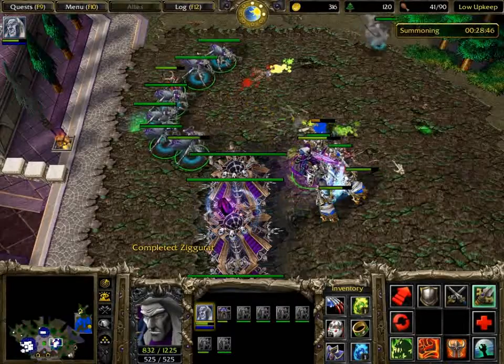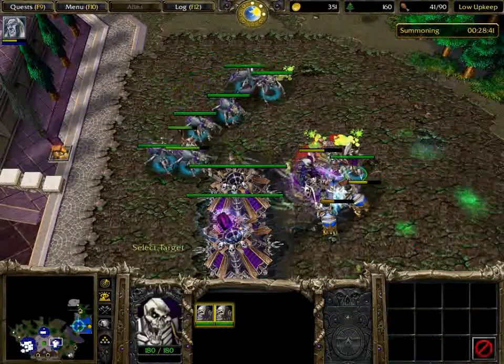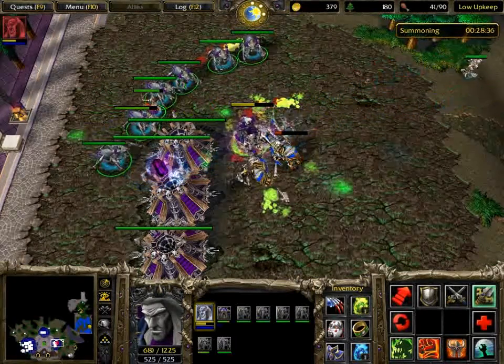The left-hand blue base only uses dwarves, to be honest - they use gyrocopters, steam engines, and riflemen. There's also the top grey base, and there isn't actually an entrance anywhere near it.